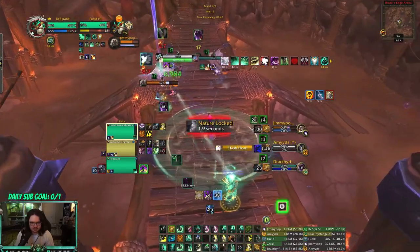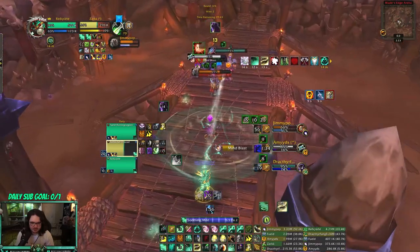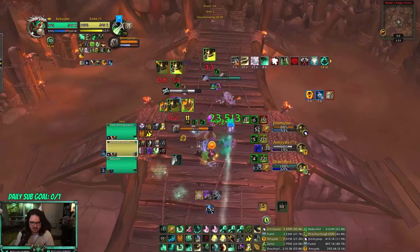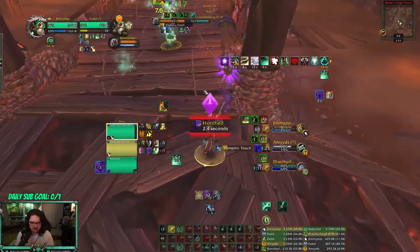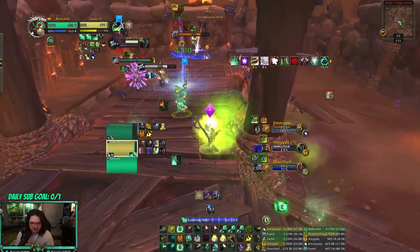Kick on me, in-cap — oh, he's got Shroud up. Nice — he's on a thing so I can just Sweep off that. Port — I get Fear.